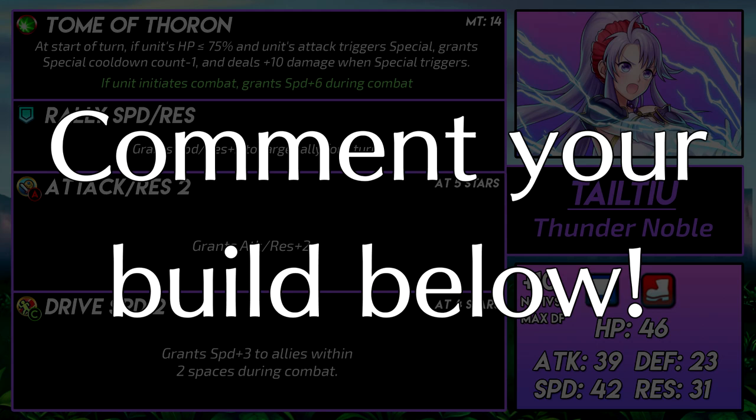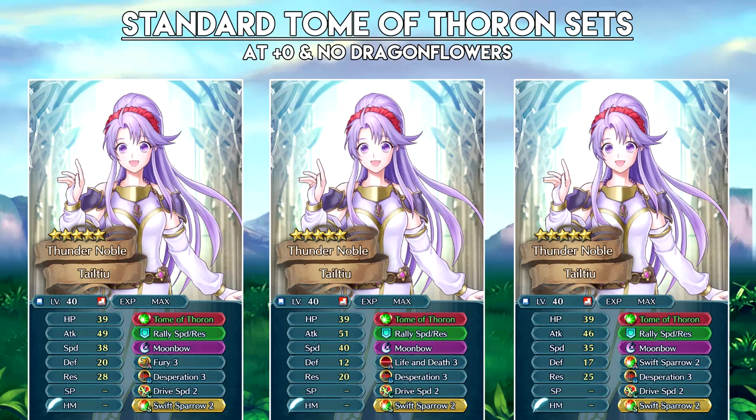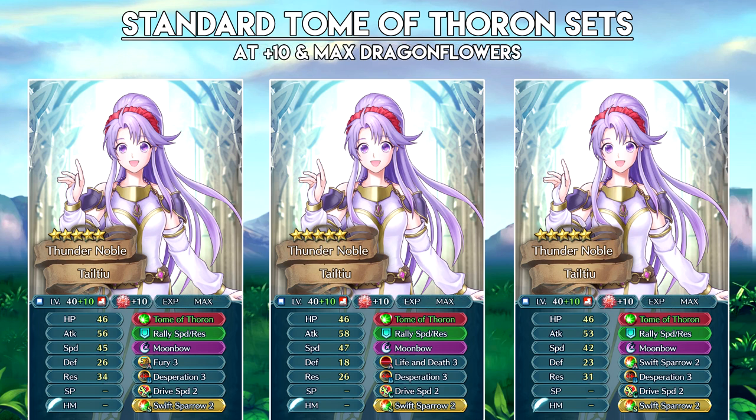Now for builds — if you have other thoughts or builds for Teltyu, feel free to comment them below. Let's get these standard builds out of the way. Fury works really well with Tome of Thoron since the recoil can help get into Wrath range. Life and Death might make it a bit riskier to leave her in enemy range, but Teltyu does have high HP, so it might just be enough to get into Wrath range. Swift Sparrow is best paired with Darting Blow, giving her plus 8 attack and plus 14 speed — that's very good for doubling tons of foes. You can keep her Rally Speed Res if you want her to support when not attacking, but a movement assist works too. Sadly, Rally Speed Res Plus is only on Legendary Eliwood, who also has Death Blow 4 and Ardent Durandal — a big investment, and you should only do it if you plan for plus 10.